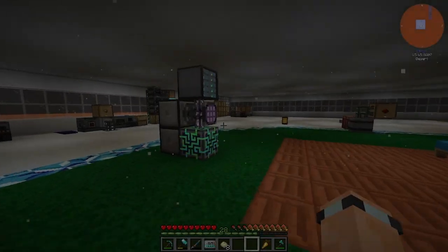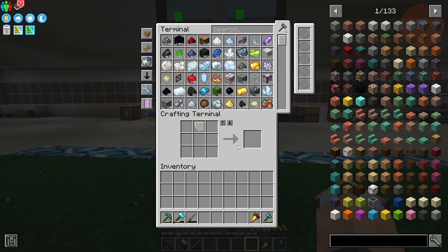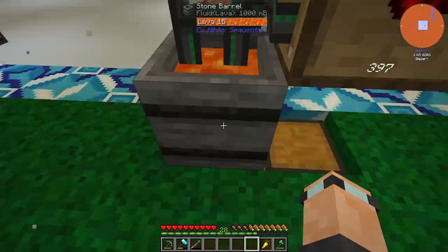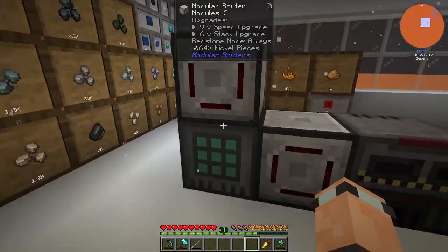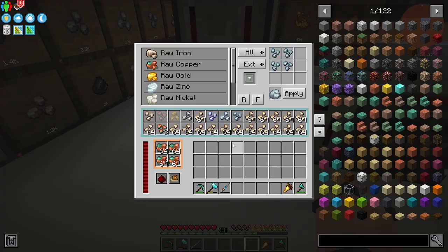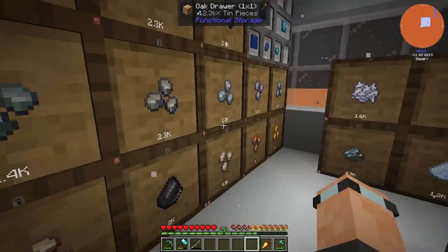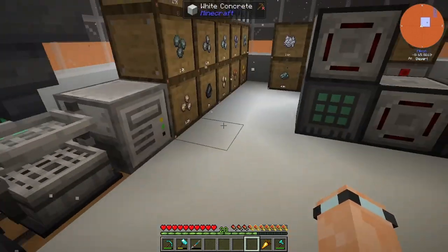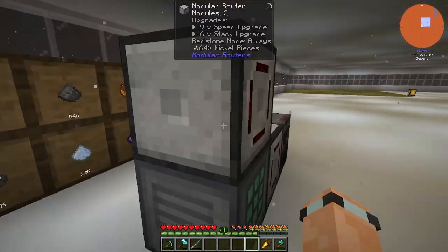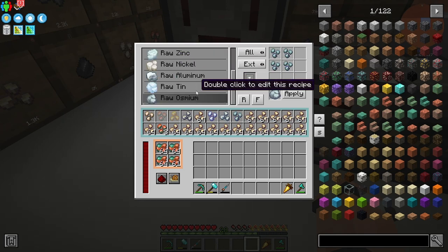Hello everyone, welcome back to All the Mods Volcano Block. Between episodes I've been doing a little bit of things. I got myself a crafter right here and I'm trying to do a thing where it smelts up all of these things — well, not all of them, because the gold and stuff is still coming in. I set myself up one of these crafters from RF Tools.